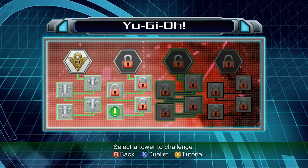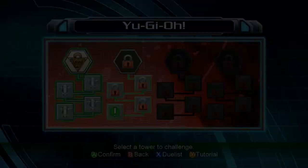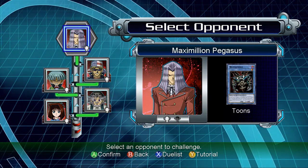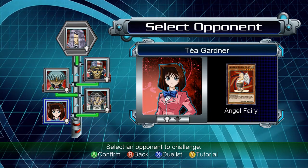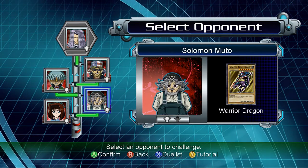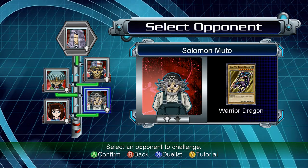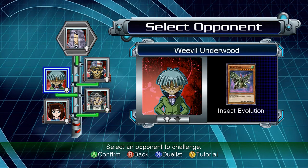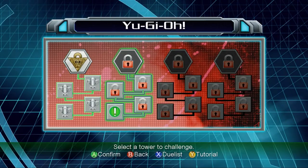Oh, I can change who I am! Whoopee, I'm gonna be Taia. Let's check what Pegasus's reward is now — still Relinquished. Kind of sucks because Taia stayed the same too.